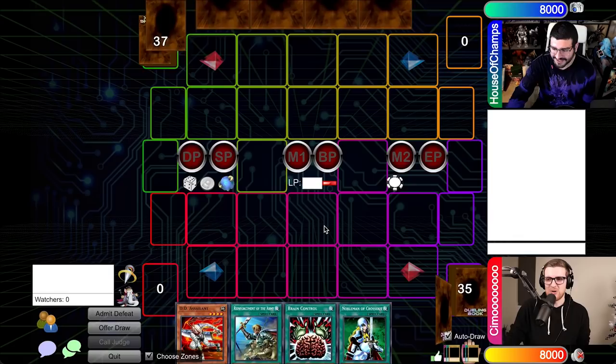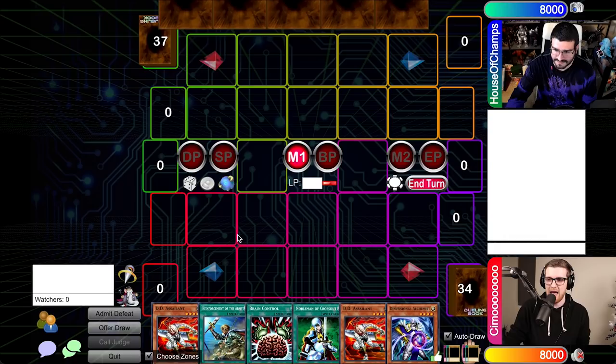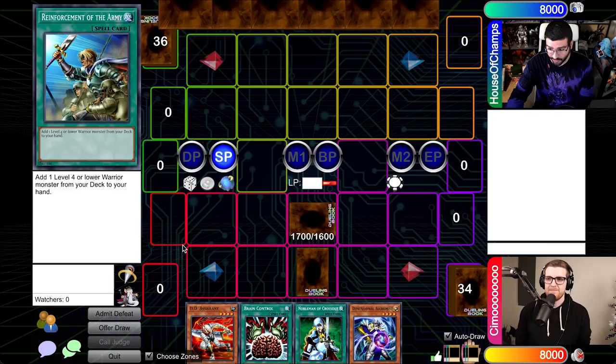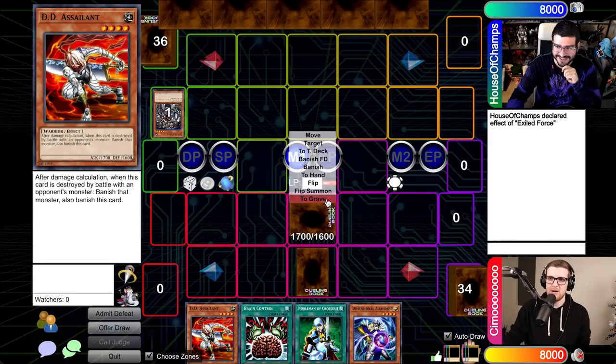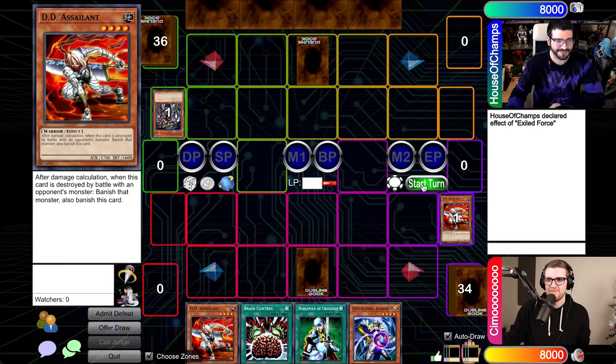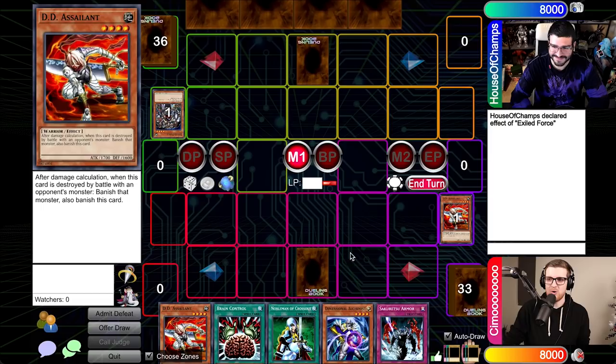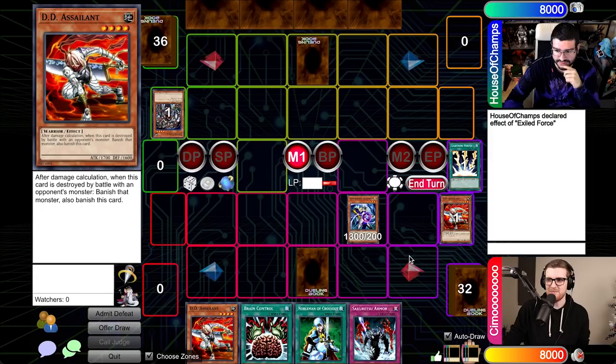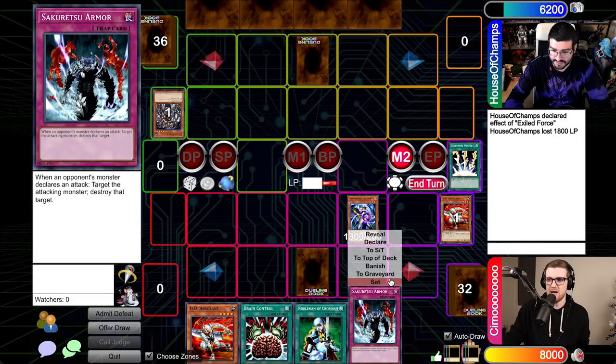I'll go ahead and use that old-fashioned priority on one of your DD cards. There goes the DD Assailant. I'll set one back right across from you. Right in the Imperm column. I will go to main phase one — I am going to run out Dimensional Alchemist. I will use the effect to banish the top card of my deck, and it's a Vortex. Let's go and hit for 18. Second main, I will set a card and throw it over to you. I'll go ahead and activate Reinforcement of the Army and grab DD Survivor — I'll go ahead and summon. Battle phase, attack. I will Saku here.